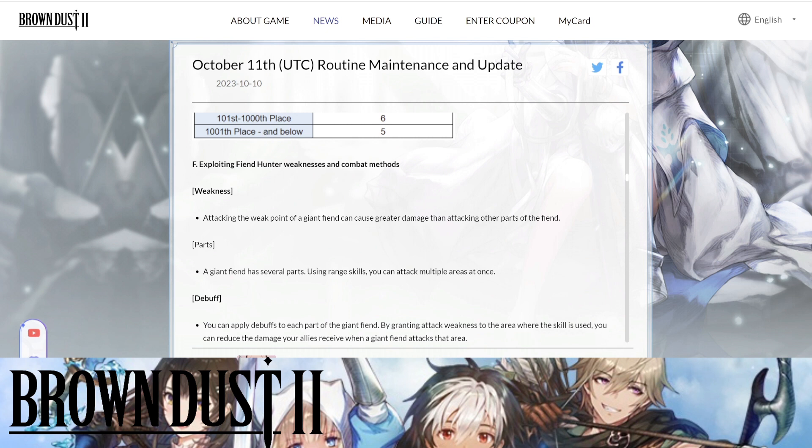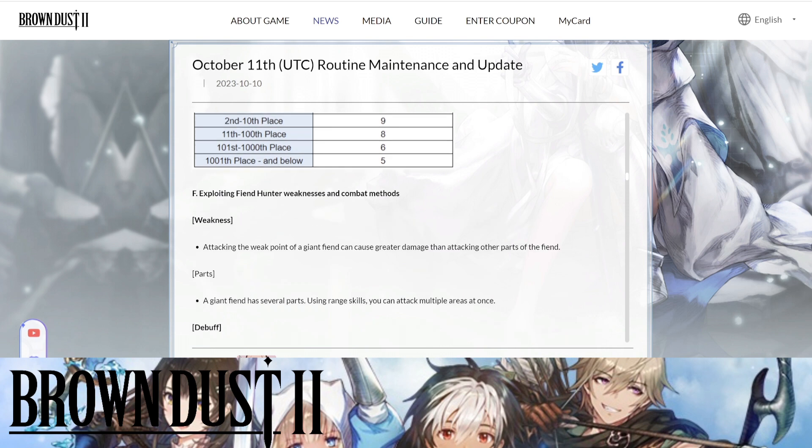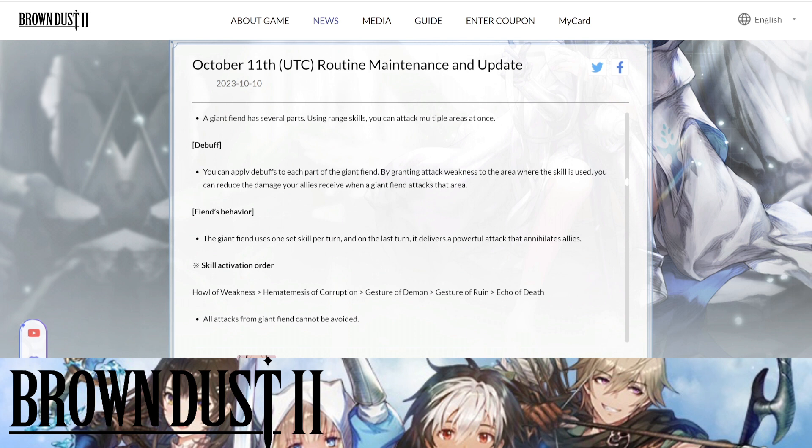Exploiting fiend weaknesses is important for building the best team. Attacking the weak points of the giant fiend can cause greater damage than attacking other parts. I'm going to make a separate guide video on this fiend system, so I'll skip most of these details here, but if you're interested go check the news section on the Brown Dust 2 site for the full information.